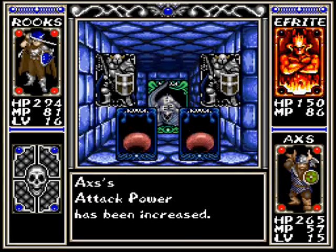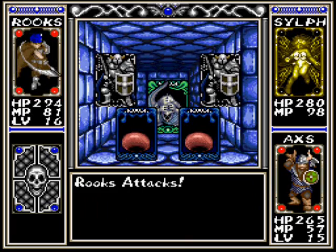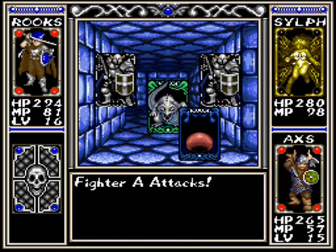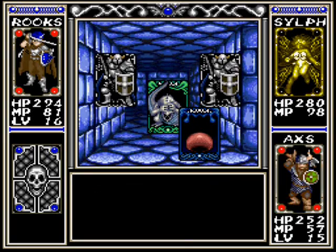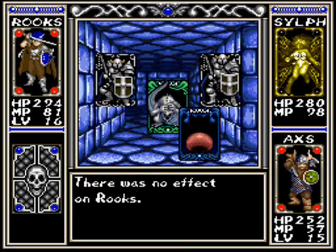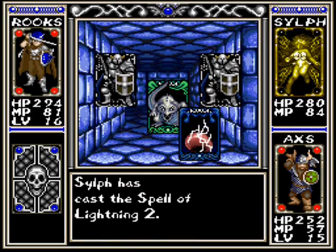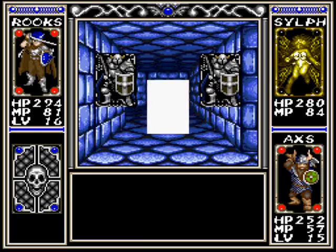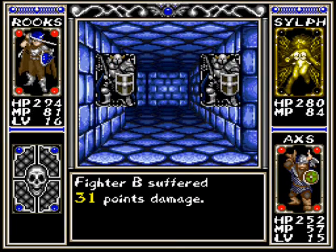We're going to be getting a lot of treasure this time. We're going to be heading to two treasure troves — it's going to be like nine treasure chests in a row. It's going to have some good stuff for us. No equipment yet, though. Don't know why, they just don't want to give us equipment. But that's okay, we've got plenty of gold now.